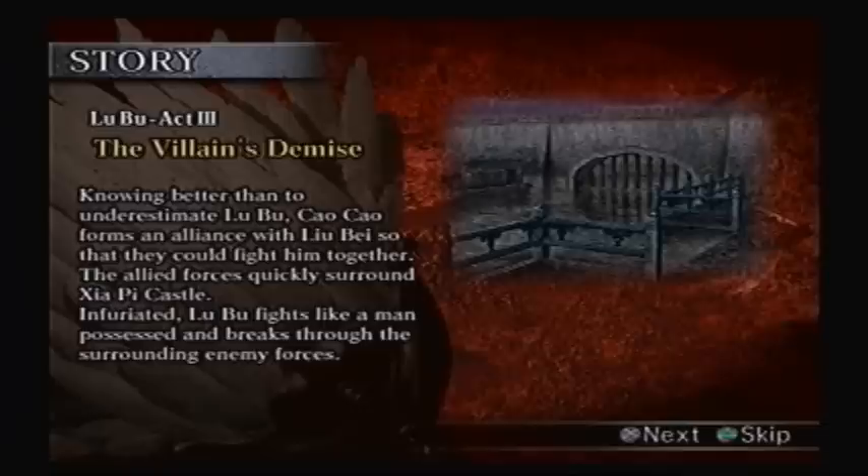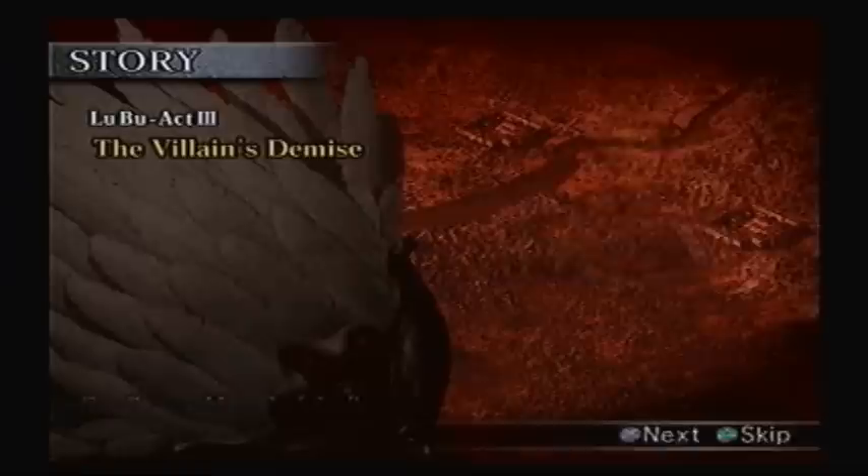Knowing better than to underestimate Lu Bu, South-South forms an alliance with Liu Bei so they can fight him together. The allied forces quickly surround Xiaopei Castle. Infuriated, Lu Bu fights like a man possessed and breaks through the surrounding enemy forces. South-South could not be left alive — Lu Bu knows that if South-South is to live, he would continually pose a threat. If South-South insists on getting in Lu Bu's way, there is nothing left to do but eliminate him. And we're definitely going to do just that in the next episode. See you later everyone, thanks for watching.